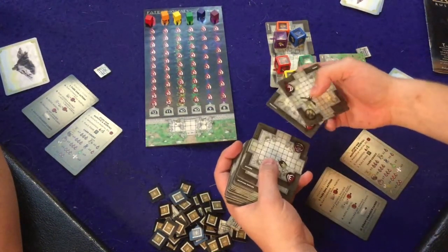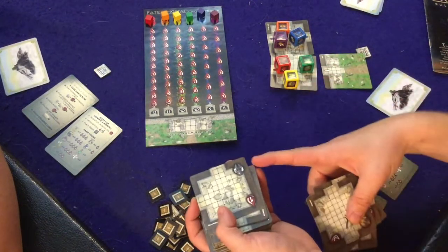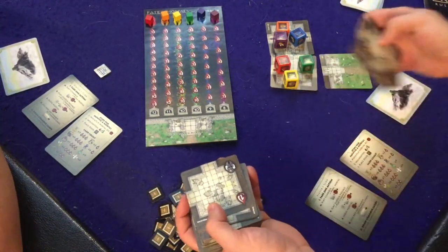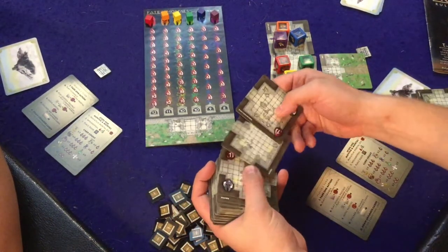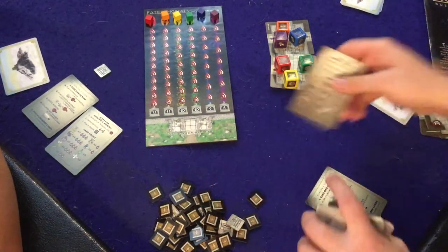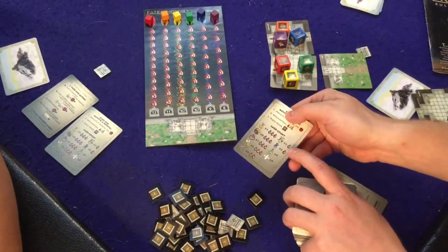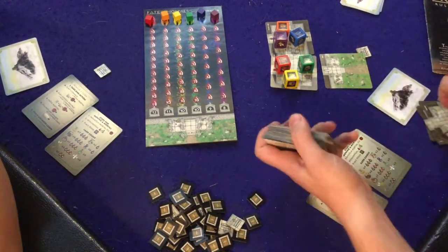There aren't that many exits, so don't waste them. One tile type lets you roll the dice and put it onto any die you'd like. There's also a very rare tile — only two in the entire game — which lets you pick whichever die face you want.